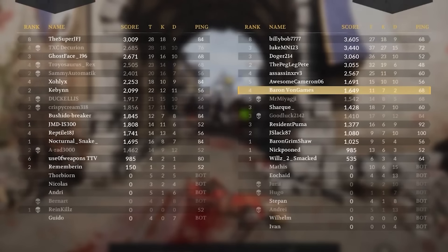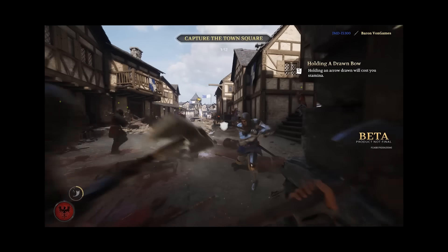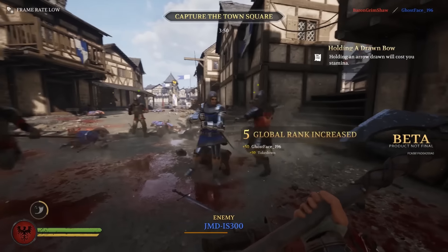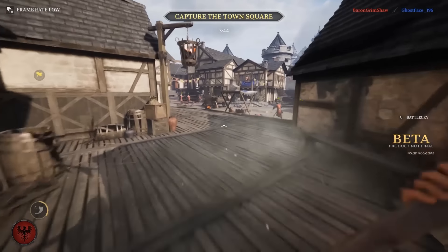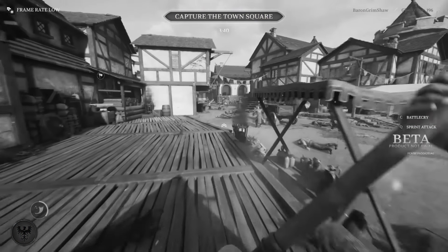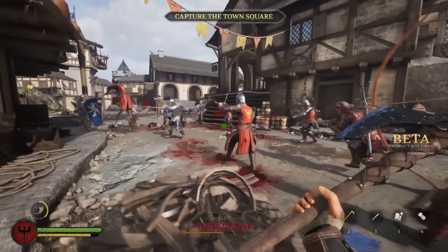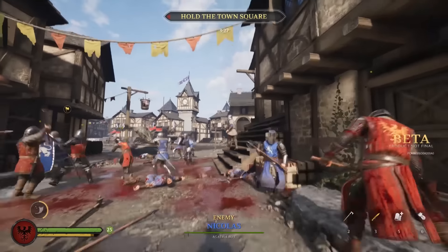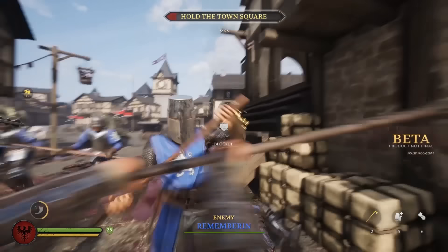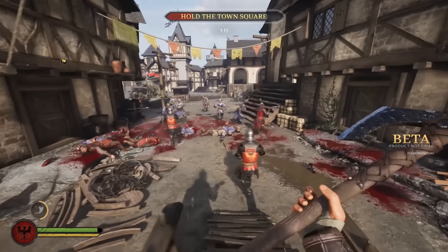We've only died twice — that's pretty impressive. I've got some really good teammates healing me. Let's go over here and do a little flanky spanky, some flanking action. Got my giant axe — 108 damage, I love that thing! Can I throw my knife too? Yes I can — it only did 30 damage. A Danish berserker is awesome.